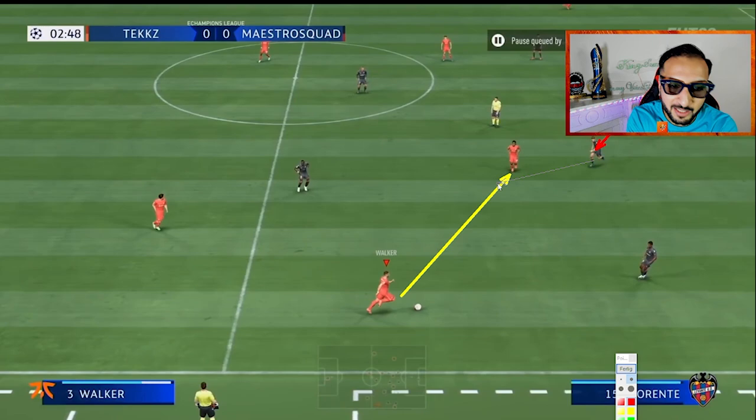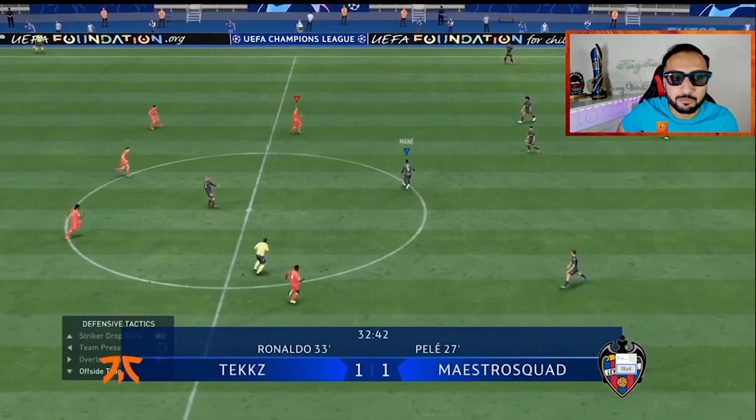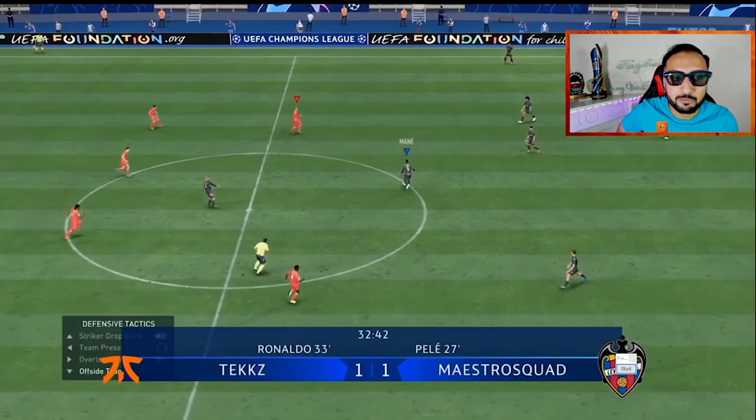Now the most common pass would be into Sanchez, and he knows that — this is why he switches into Lorente and tries to cover this pass. Now Tex has no option but to either run straight with Walker or switch the ball towards the other side of the pitch. He finds the pass into the winger once again. He almost gets impatient, and this is where Maestro kills him and gets the ball back.